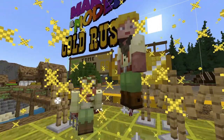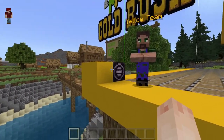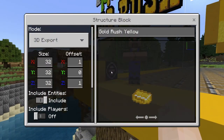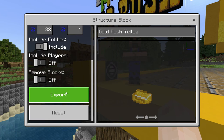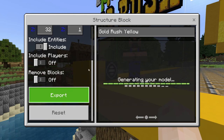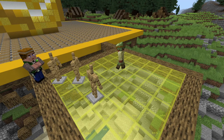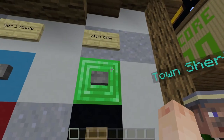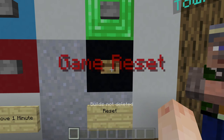Once the game has finished, you need to reset to play again. But first, you might want to use the structure block to export the team's creative builds. Simply click on the block and press export. You can learn more about this in the playbook. Then remove any armor stands from the glass voting areas, and finally go back to the control panel and press the game reset button, and you're ready for the next round.